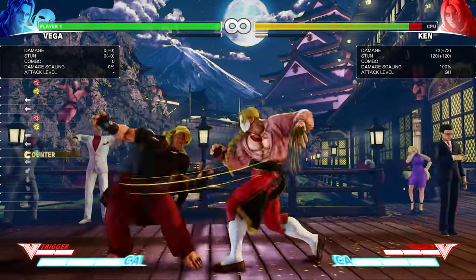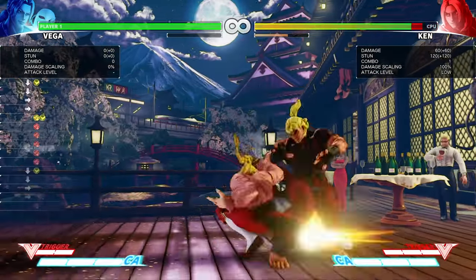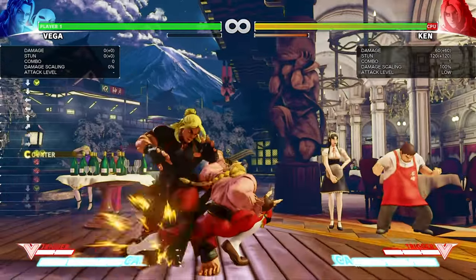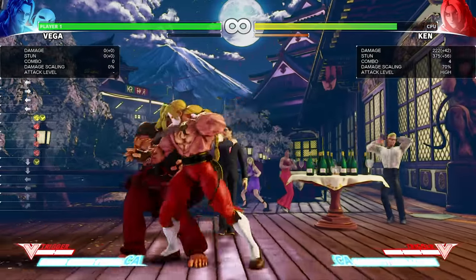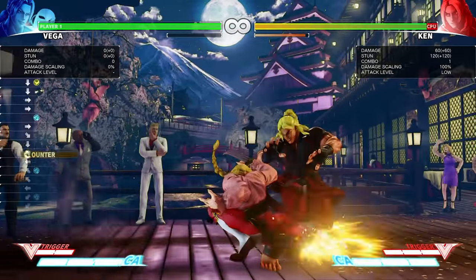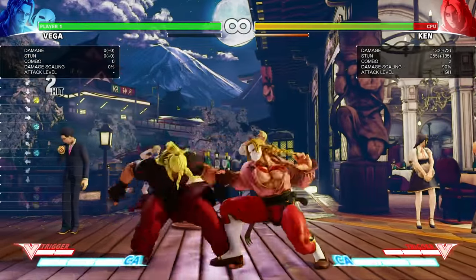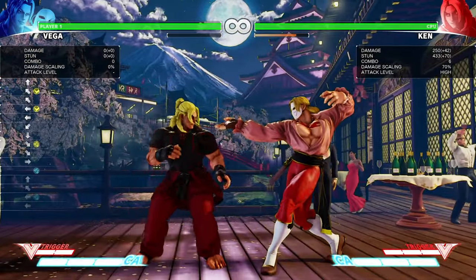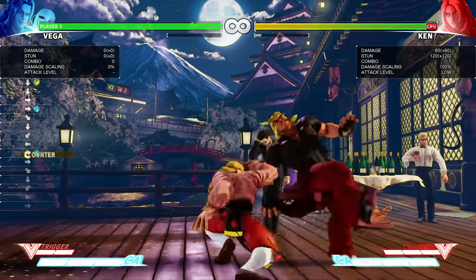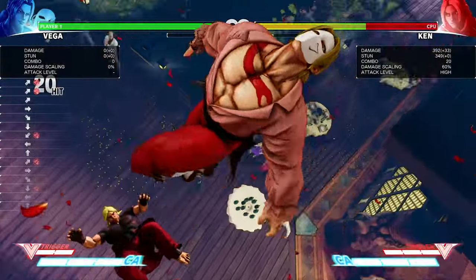Another combo besides strong into heavy: you can do crouching medium kick into heavy punch, and you can do the same thing — either you do the target combo, or you can go for extra damage with the claw switch, into EX Crimson Terror or EX Barcelona, whichever you want. You're actually not too far to do medium Crimson Terror here. You can also do medium Crimson Terror and cancel the first hit into critical art.